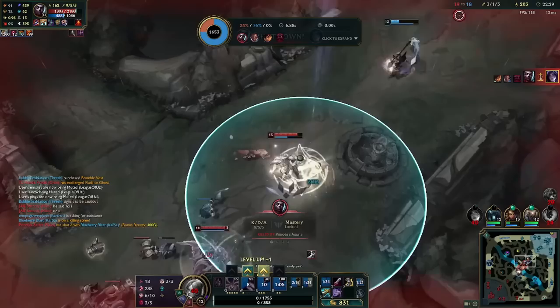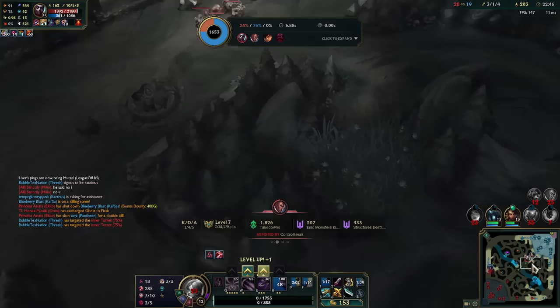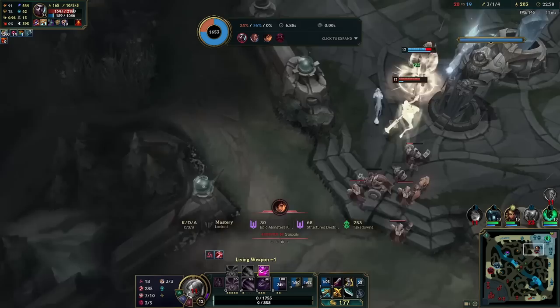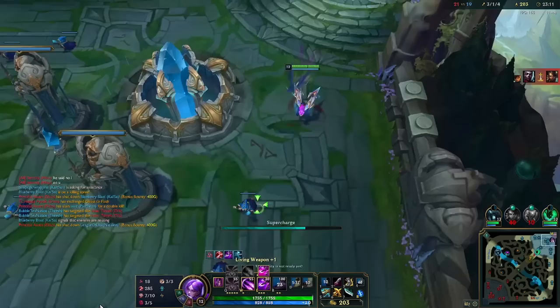Their whole team is here — look how useless this Nidalee is with all that gold. She has all this gold and she's not doing anything with it. This probably wasn't worth it, but I'm going to evolve now. I think I should have ran up here instead of trying to get the kill. You see how useless this champion is with gold — that's why you always want to take everything from Nidalees.